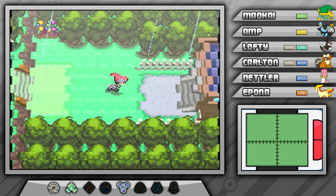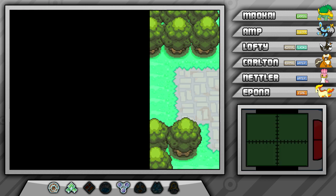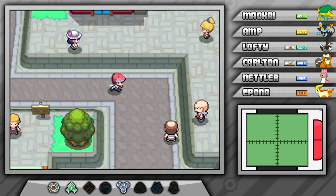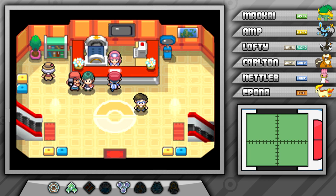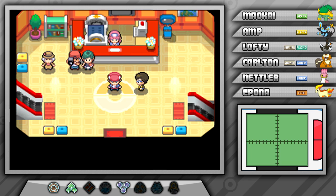With that, we are done with Route 215 and free to go to the next town — Veilstone City! There are some Team Galactic members around here, so they might be up to no good, but we'll check that out later. For now, let's run to the Pokemon Center ASAP because Carlton is still poisoned. We'll heal up, then figure out what Team Galactic is up to, and probably challenge the gym since there's really nothing else to do in this town beforehand. We're going to do that in the next episode, so if you enjoyed this episode, a like rating would be greatly appreciated. If you want to see more, consider subscribing. Once again, my name is Matt — thank you so much for watching, and I'll catch you in the next one.